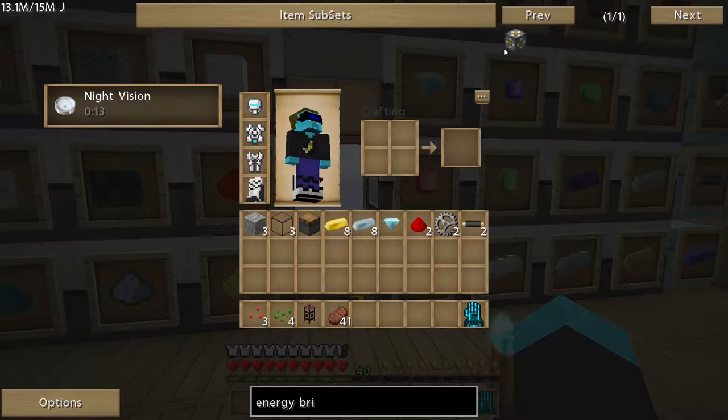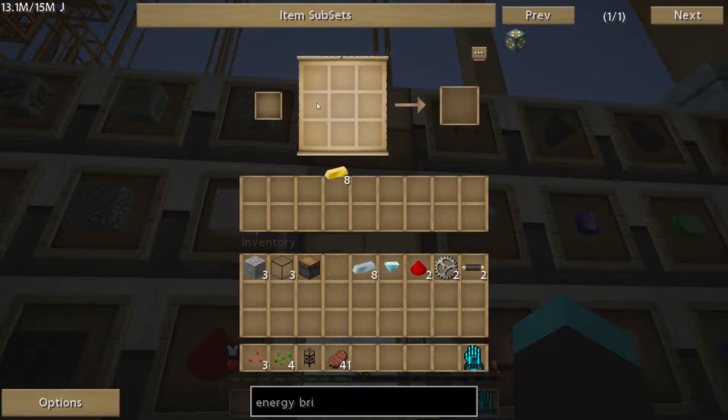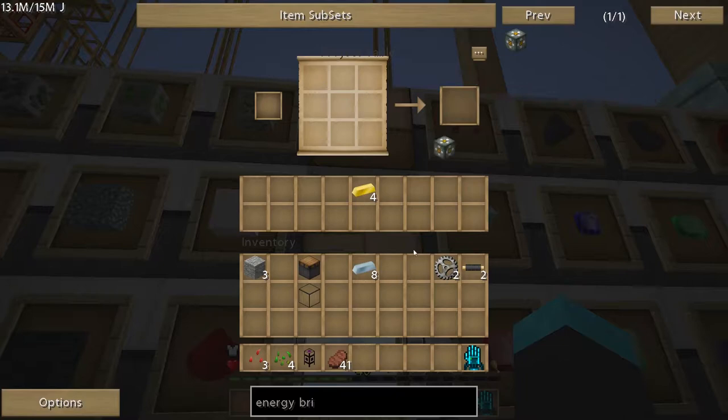Energy bridge. It's this bad boy. Gold, redstone, okay. Should be all in my inventory. So gold, redstone, glass, diamond — energy bridge.